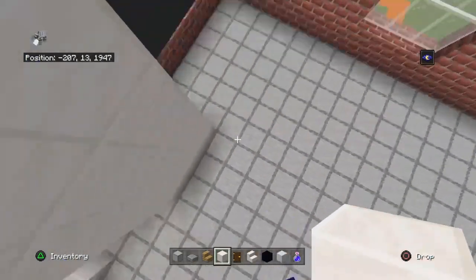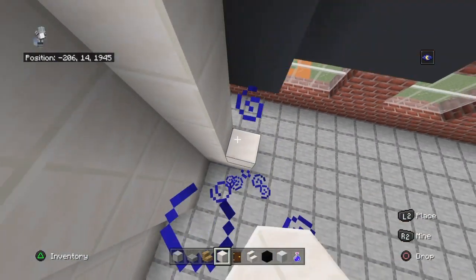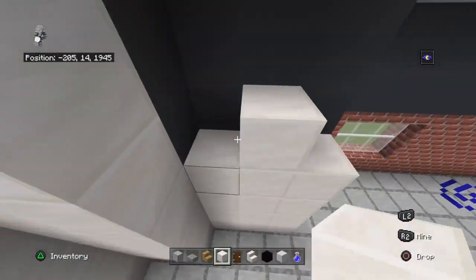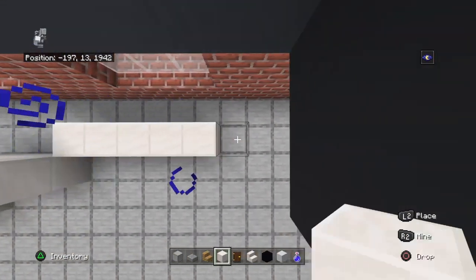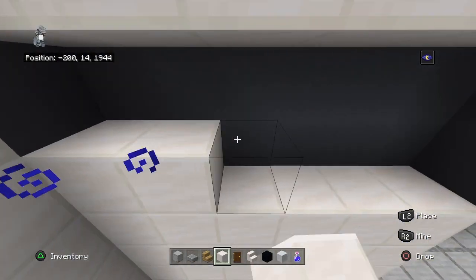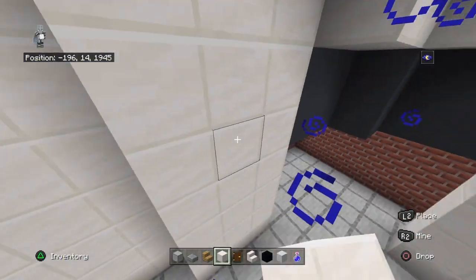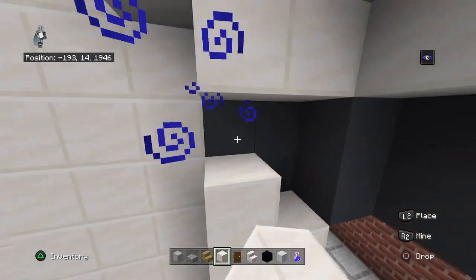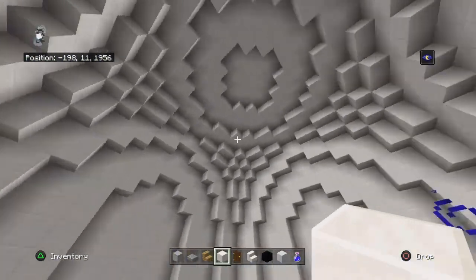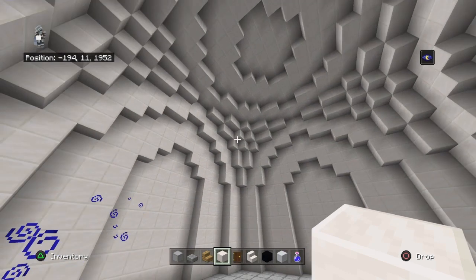This is going to be one of the easiest, quickest interior tutorials. Once you've done that, this is what you should have: just a giant quartz dome of some sort. The actual instructions will probably be about five minutes worth.